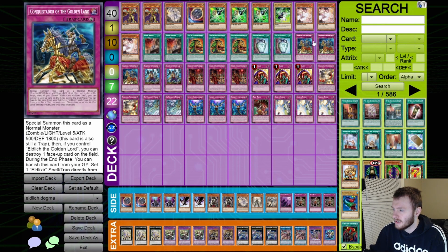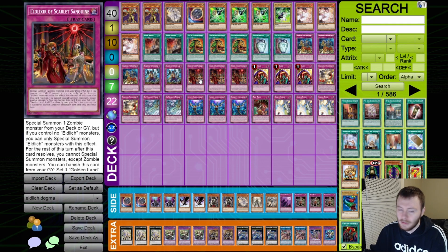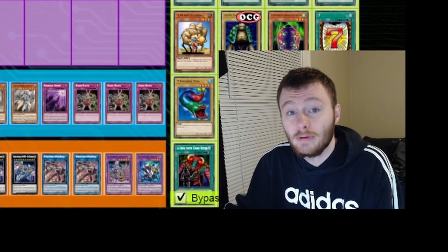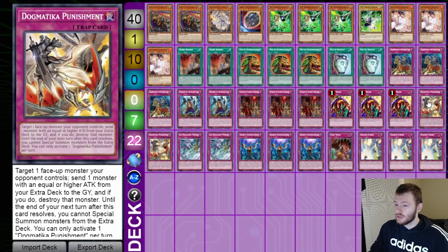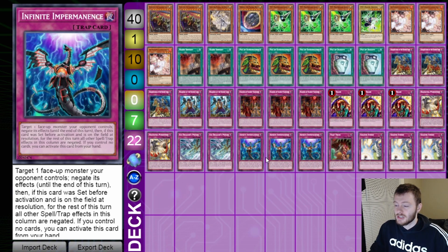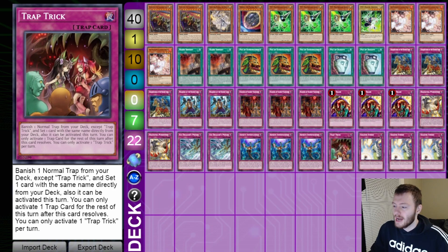Moving on to the traps — three Conquistador, two Wakero, three Scarlet Sanguine, pretty simple. Then three copies of Skill Drain — we love this card, good card. We are going to drain their skill and that's how this deck wins. We have two copies of Dogmatica Punishment; we're not really trying to use the Dogmatica engine as a crutch, so two copies is more than enough. Then two copies of Ice Dragon's Prison — Dragoon didn't get hit, Borrelsword didn't get hit, so that is definitely problem number one for us. Three copies of Infinite Impermanence round out our hand trap lineup — that's 10 hand traps total, a chunky hand trap lineup.